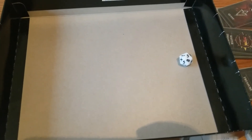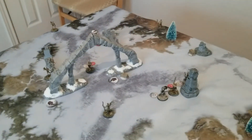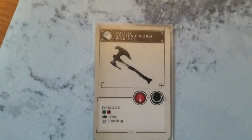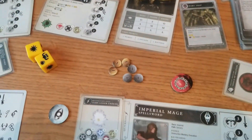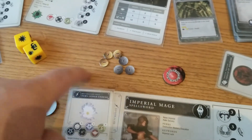Our Intelligence is a three — and yes! That is victory for the adventurers! The game is not yet over though. First, we take our treasure card: the Ancient Nord War Axe — green, red, bleeding and punishing. We got our two VP that we needed. That puts us up to six, seven, eight, nine, ten.